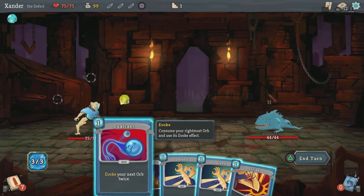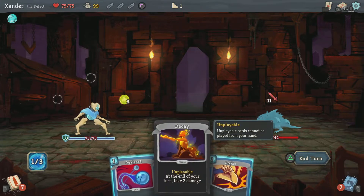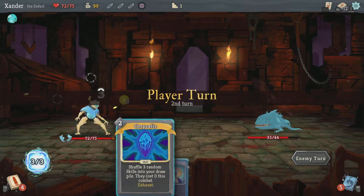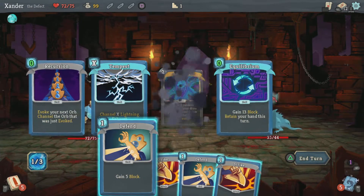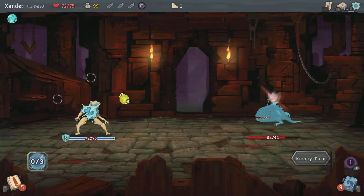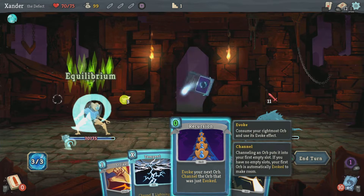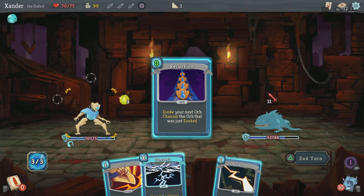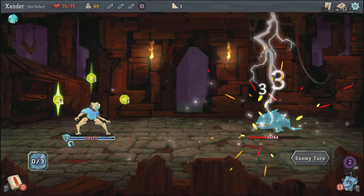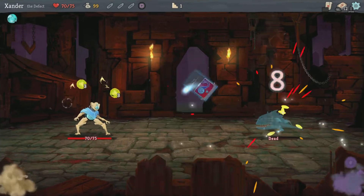I want to take this side so I can remove the card as fast as possible. That's gonna be a pain — I'm already taking 2, 3 pain, 15. Gain 13 block, retain your hand this turn. Evoke your next orb, then channel the evoked orb, then this, then 6 damage, then channel one more lightning. Cool — although it doesn't cost 0, it doesn't make X cards cost 0. Evoke it and game. Sweet — upgrade all cards in hand for this combat.